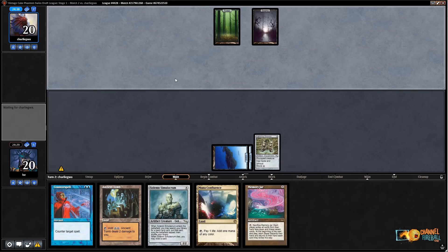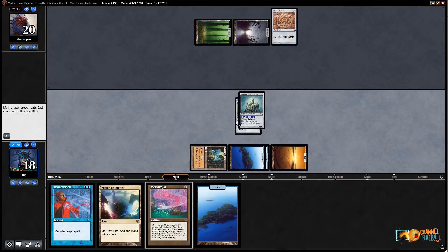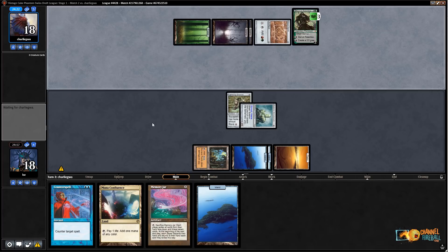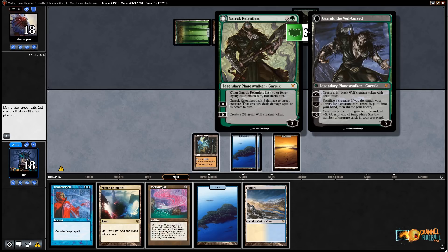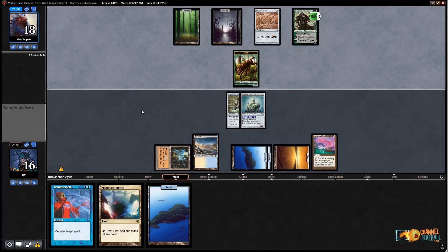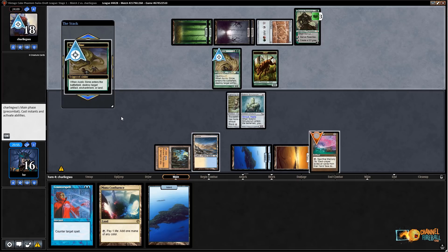I'm just going to play Greaves here — it seems like it'd be a grievous mistake not to. I'll tap out next turn for Solemn and then have Counterspell up after that. Girl Signet is just fine. Let's Solemn Simulacrum and get Plains here — might as well equip Greaves and send. Let my opponent do as they wish. Garruk the Relentless — okay, that's not so bad. If I attack Garruk it knocks Garruk down to one, but then they can sacrifice a creature and go get something. I think I'm just going to play Memory Jar and Tundra and pass. I don't want to let them flip Garruk.